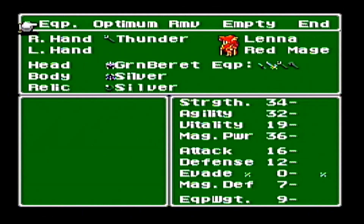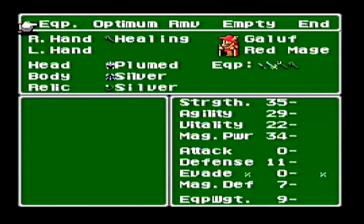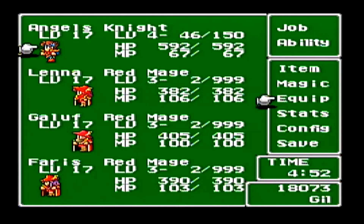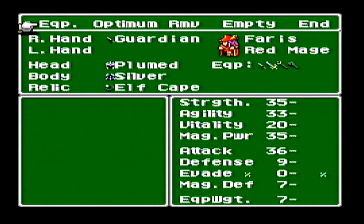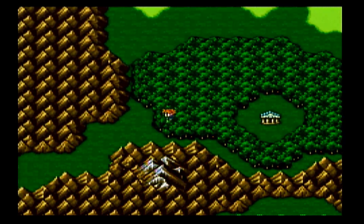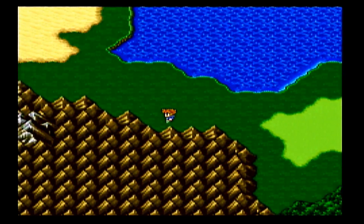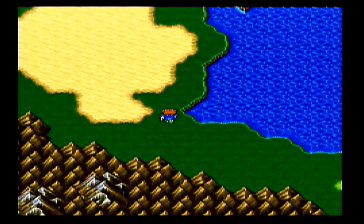I also changed a few things up. I'm going to be going on the sea a little bit, so I gave Lena a Lightning Rod for lightning. I gave Galif the Healing Staff, and I put Faris in the front row to be more of a fighting character. Switched some things around, gave her the Elf Cape so she's in the front row. She doesn't have as good of armor as Angels does.